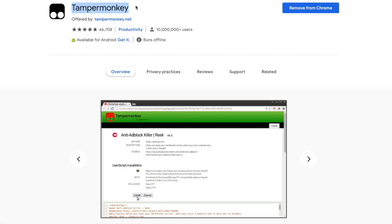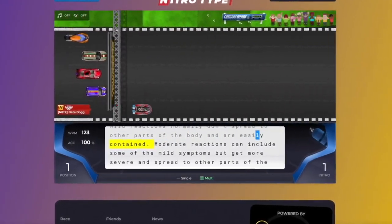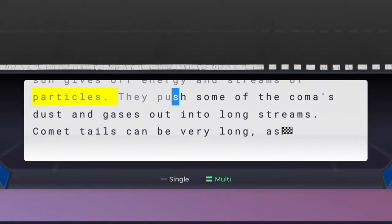All these hacks are easy to get and most require you to have TamperMonkey installed. Perfect Nitros highlights the biggest word in a text so you can efficiently use your nitro and type less text.